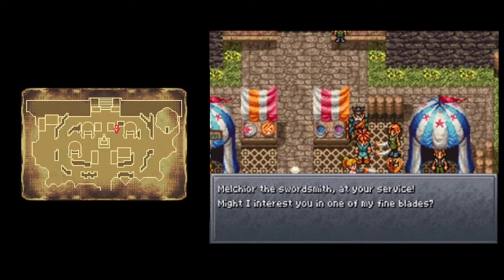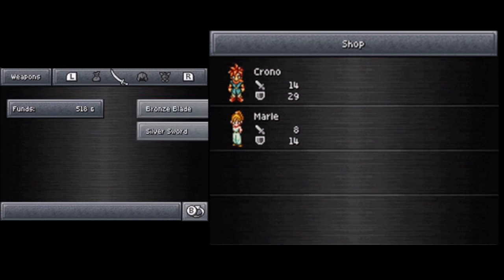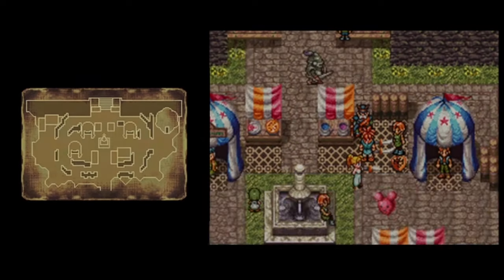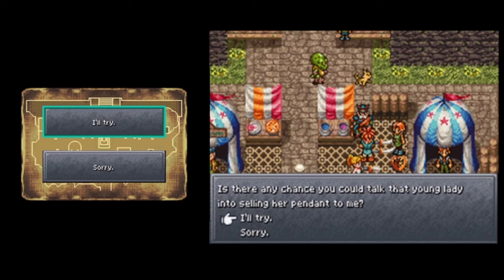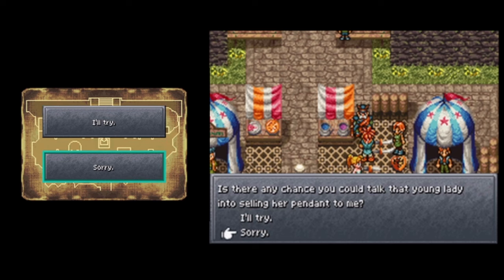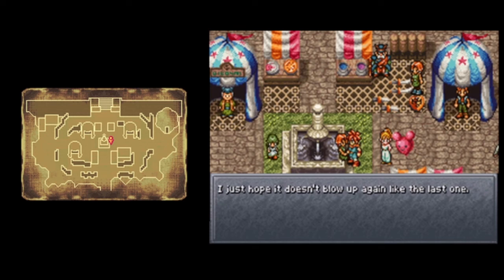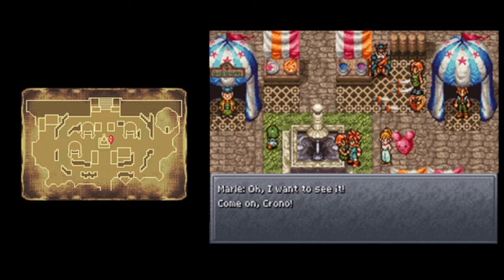Let's hit up Melchior. Melchior the swordsmith at your service. I don't think there's anything I could buy for her. By the way, is there any chance you could talk that young lady into selling her pendant to me? No. Luka and her father's crazy invention ought to be ready by now - they were setting up at the far end of the square. I want to see it! Come on, Chrono!